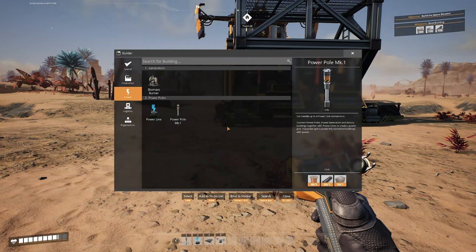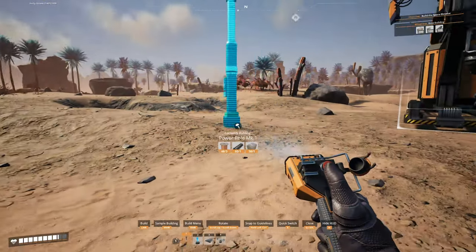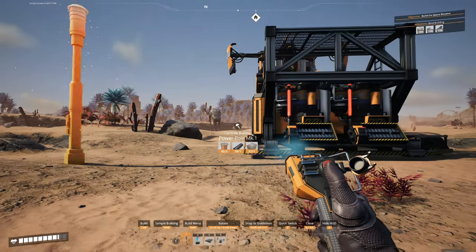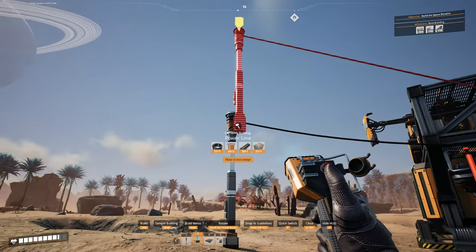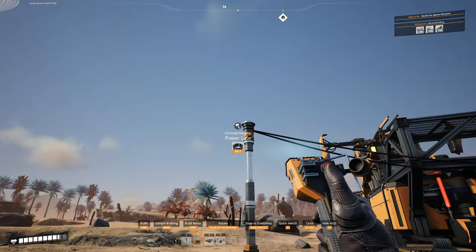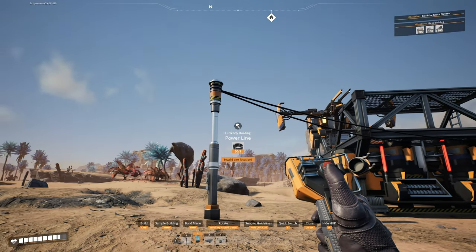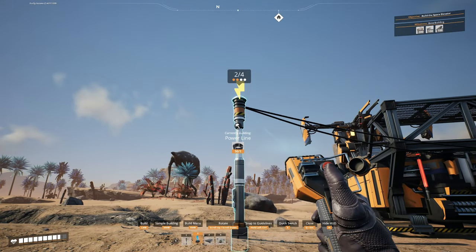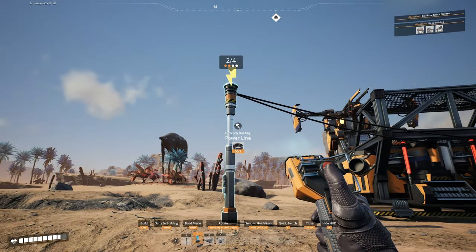We have a limited amount of materials to make power poles and cables, so we need to be a little judicious on where we put them. I'm going to put one down right here - this will be the central power hub for our early factory. There are only four outputs, so you need to be careful to leave yourself room for one additional connection on all of these. I'd recommend at the start, just put down a new pole instead of putting down a fourth connection, because you'll almost invariably always have to plug another wire in there.